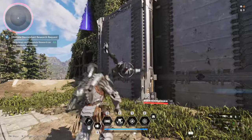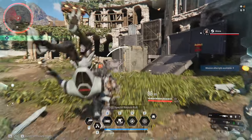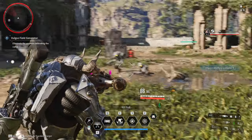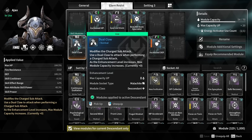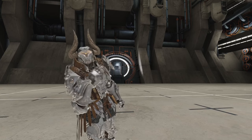Sometimes you just want to punch a Vulgus right in their ugly face. You can do this by utilizing your charge sub attacks, which act as a melee attack that can have different effects depending on what module you are using and how you perform the attack. This is what we will be discussing in today's video.